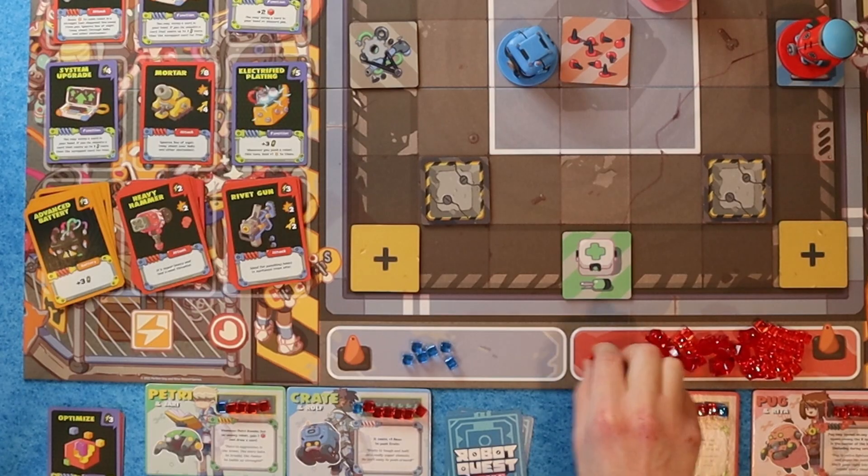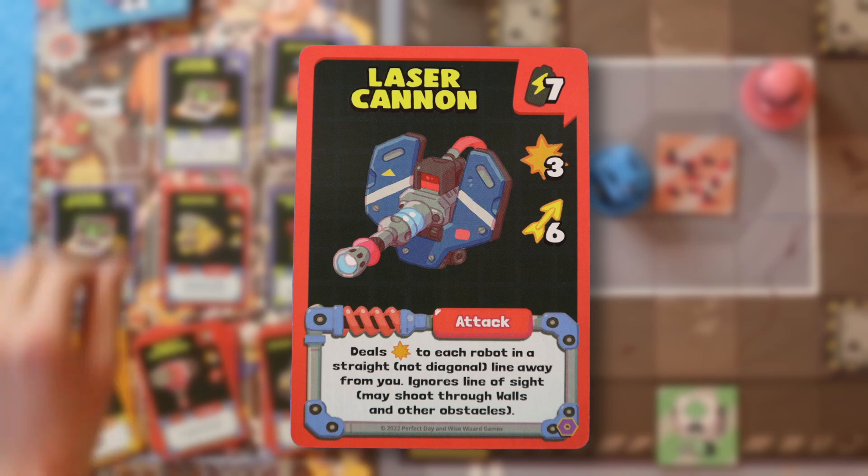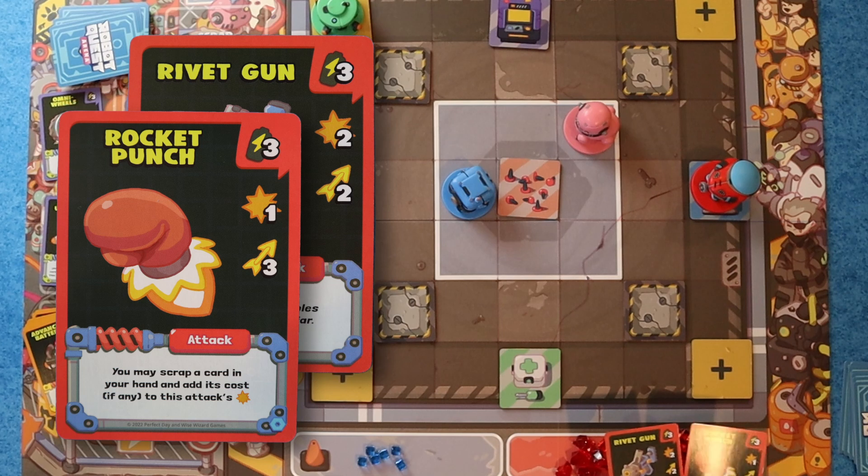All right, so I'm in the middle, so I get a victory point. And then I just have seven battery to spend. I'm going to buy the Laser Cannon, and that is my turn. Now it's my turn. I get a victory point for still being in there and an extra battery. I think I'm going to attack Krayt twice — for three damage total.